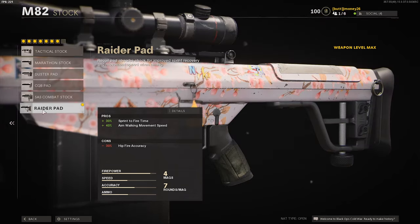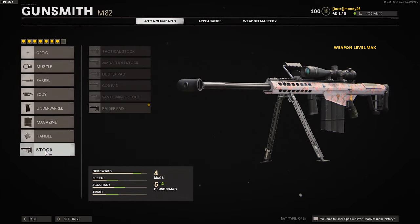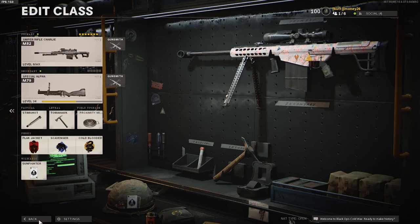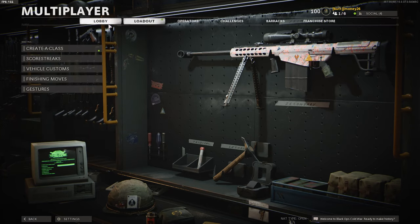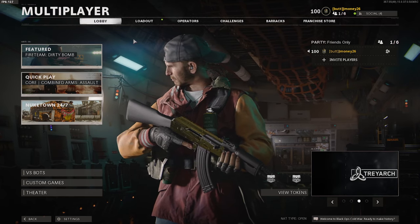The raider pad increases aim walking speed, which helps a lot with the 50 cal because you're not going to be scoping out too much — it's really slow to aim in. If you were to switch out of this wildcard to only five attachments, I'd say keep the first four for sure, and then maybe the handle or stock. It's just pick and choose based on your gameplay preferences.